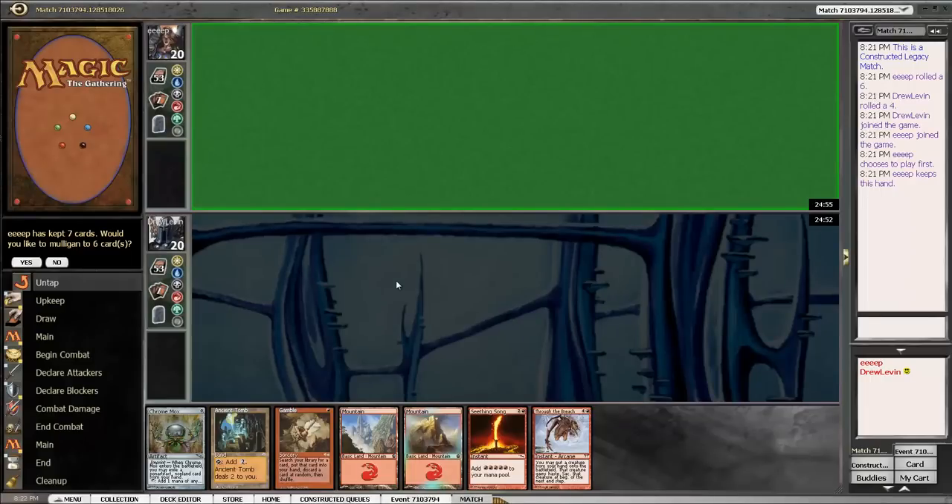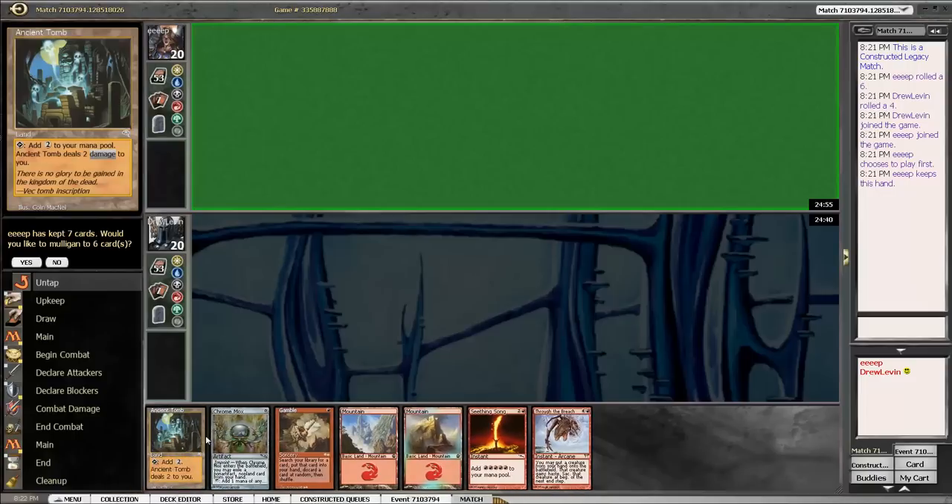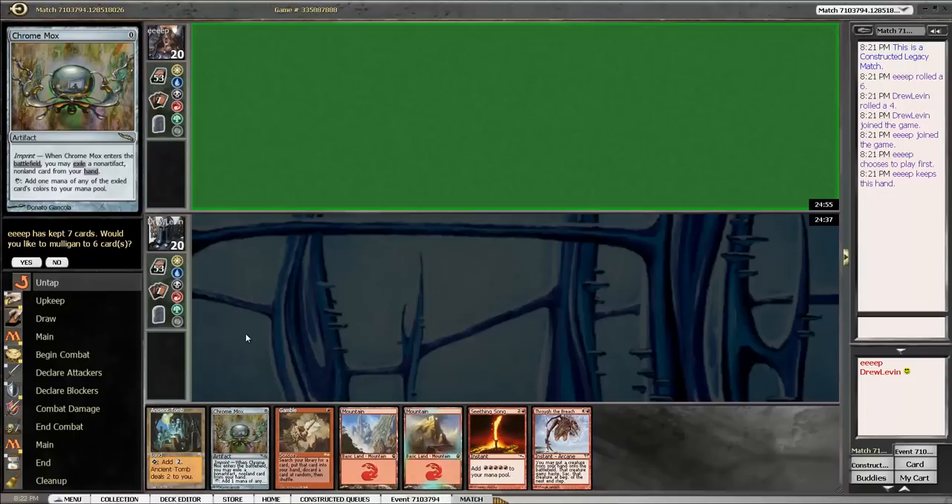Hello and welcome to another week of Star City Games Legacy Premium videos. I'm Drew Levin and this week we have Monored Dragon Stompy, also known as Monored Sneak Attack, also known as the spiritual inheritor to Tsuyoshi Fujita's Sneaky Go deck from Extended in 2005.